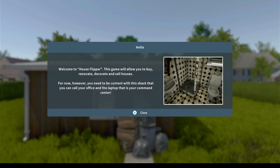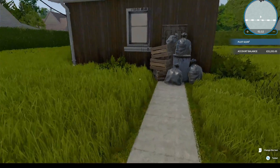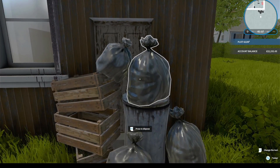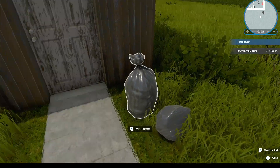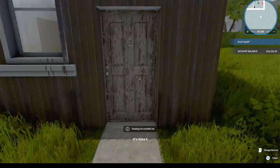We've started a brand new game and it says: 'Hello, welcome to House Flipper. This game will allow you to buy, renovate, decorate and sell houses. For now, however, you need to be content with this shack that you can call your office and the laptop that is your command center.' So here we are - we can't get in because there's a load of rubbish blocking our way. We'll press RT to dispose of all of this.